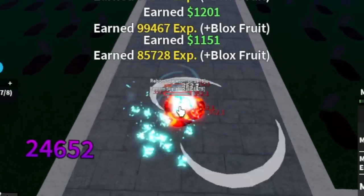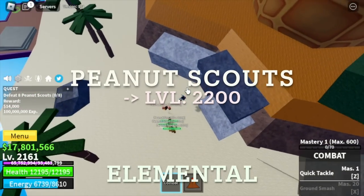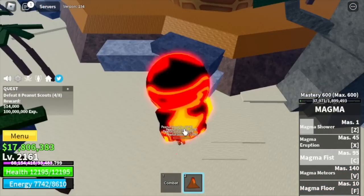After that, we are going to the final island — the Sea of Treats. Last three mobs: first is the Peanut Scouts. Elemental is in effect, so they cannot damage you. Target level is 2200.